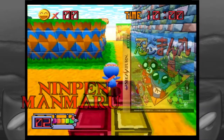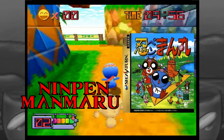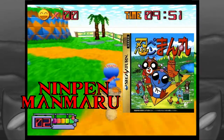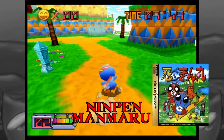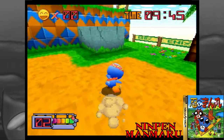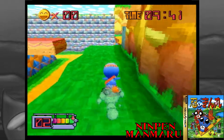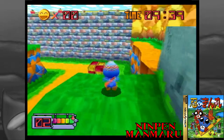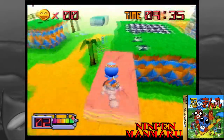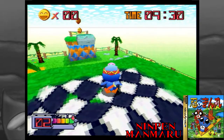The first game we're going to talk about today is Ninpen Manmaru — hopefully I said that right. A lot of these games are Japan exclusives, and I really struggle speaking Japanese names, so forgive me. This is one of the few 3D platformers on the console, and this one is an absolute blast. You play a penguin, and you need to platform around these fairly well-designed levels. After a few levels, you'll face a boss, and these bosses are usually less of fights — they're more like collecting coins in a race, or avoiding their attacks for a couple of minutes to win. And then you just kind of go on to the next world.